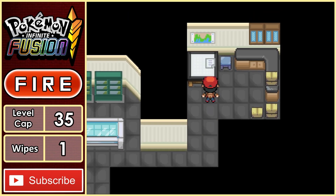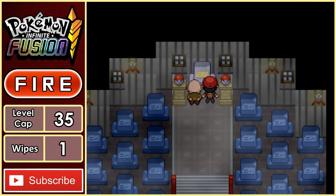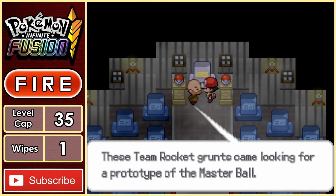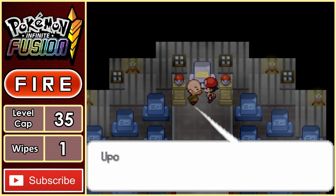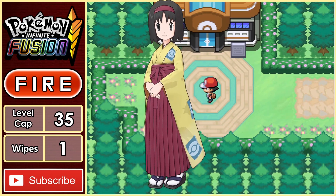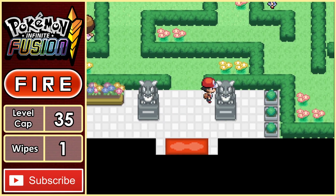He gives us a Silph Scope, which means we once again need to head back to Lavender Town. We go to save Mr. Fuji from Team Rocket, but it turns out they already took what they needed and left. He does hand over the Pokeflute, and now we can wake up Pokemon blocking any path. Erika is our next target, so we head to the gym, although there doesn't seem to be any man at the front confirming the gym typing.